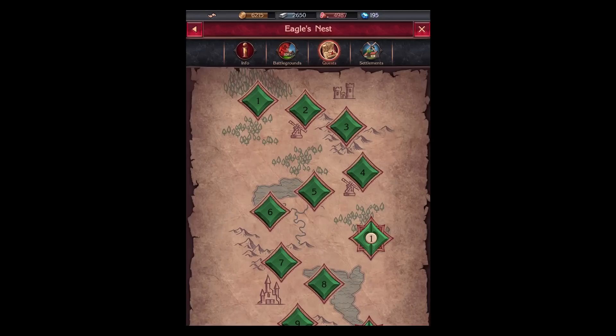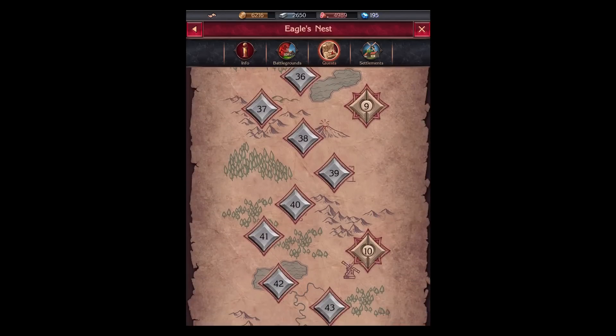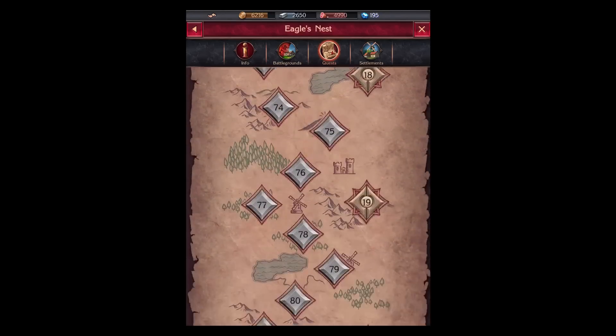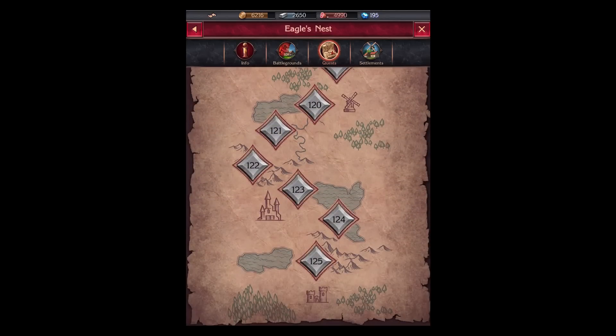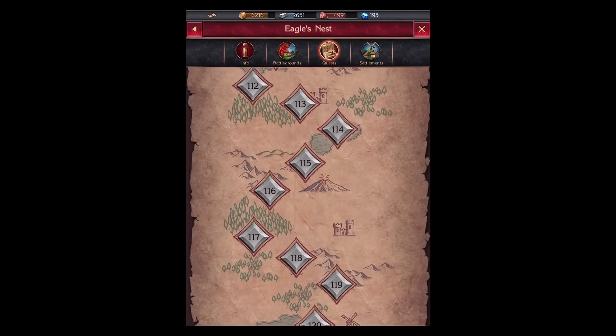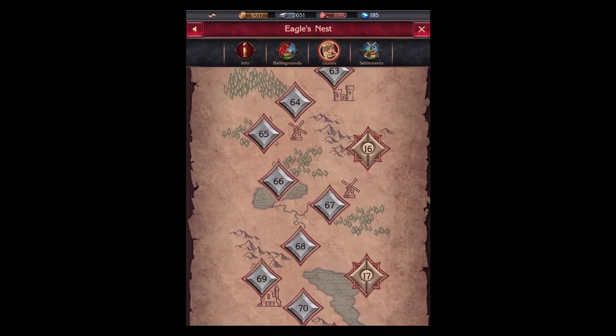Here you have the quests — the storyline which you can follow. There is a lot of it: there are 125 quests to follow in the main story. On the right-hand side there are also side quests, up to 24 of them at two times each.